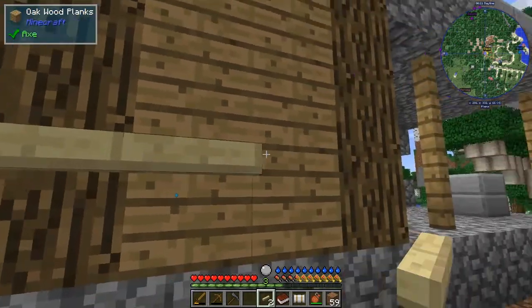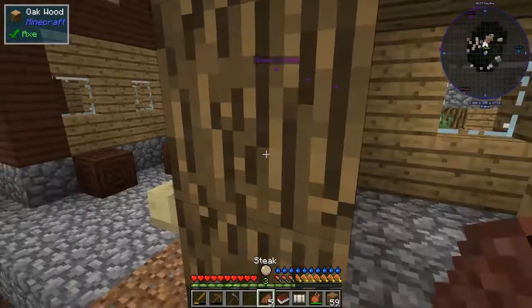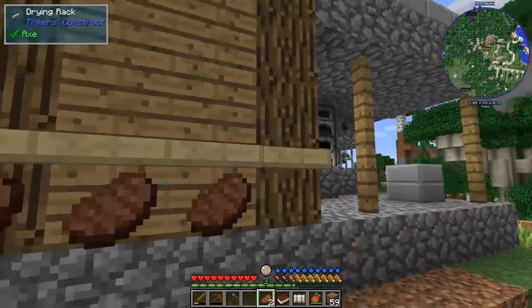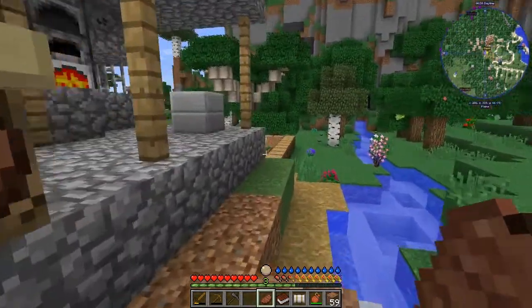I've got some steak now which is cooked, so I'll put four of these steaks up on the drying racks and we should get four pieces of leather. We don't have to use steak — we can use fish as well if you can find one, which is quite a good way of getting leather early game.